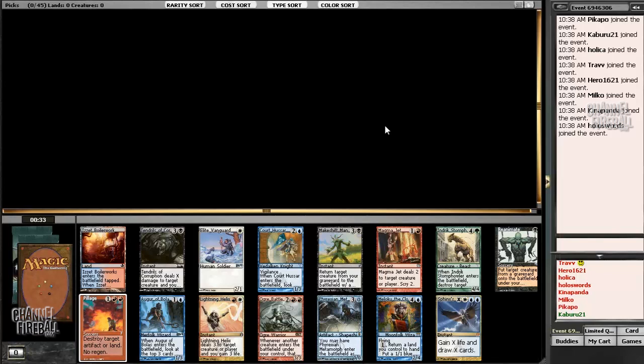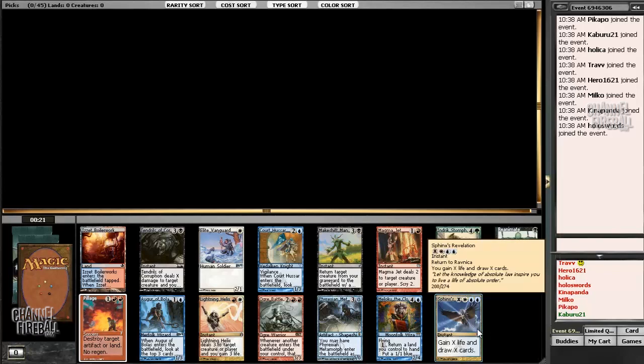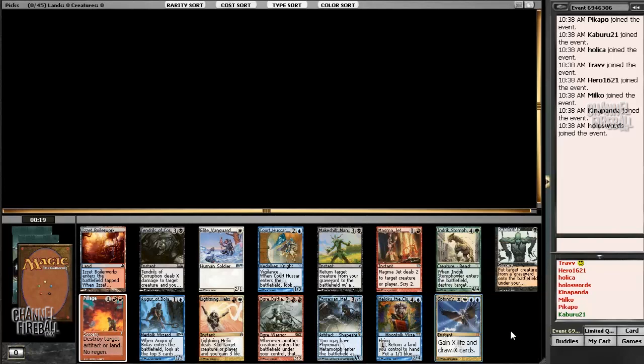Sphinx's Revelation is calling me, but none of these other cards are really doing it for me. I'm only looking at the Revelation and the Reanimate, and I think I'm going to take the Revelation. It's just more fun and more open than Reanimate to me, even though it's in more colors. Everything else in the pack is just a step down in power level — just not very exciting.